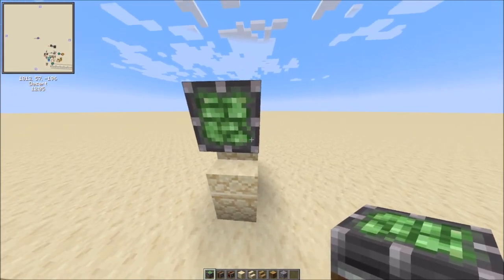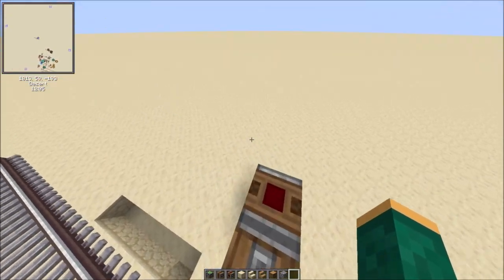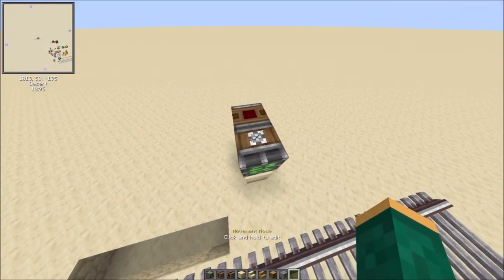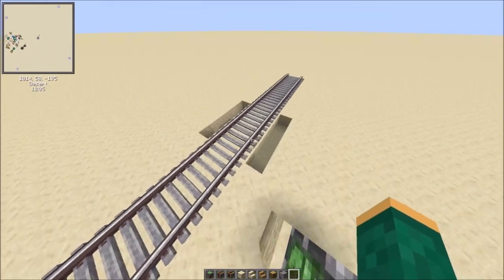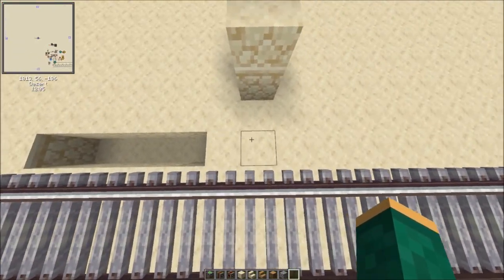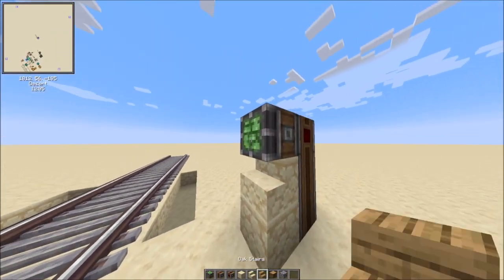Place a sort of pedestal using one of your building blocks and its stair equivalent, then place your mechanical bearing on top. Sorry if you hear background noise or keyboard noises — I don't really have good noise suppression. Now you're going to set this to only place when anchor destroyed. There's your crossing gate mechanism done. Now we're going to do the gate itself.